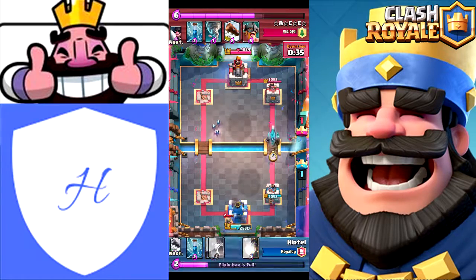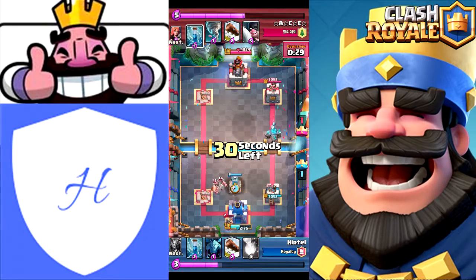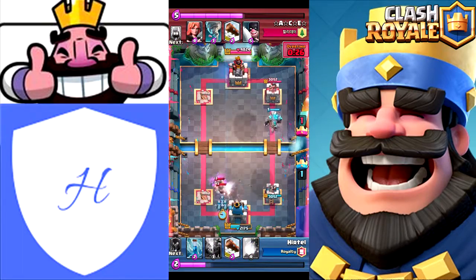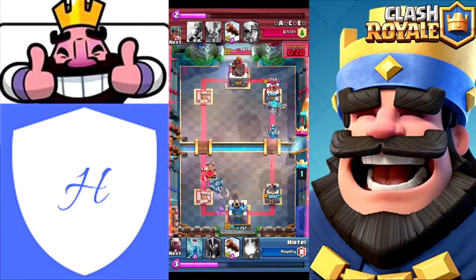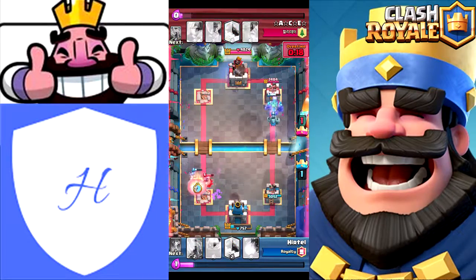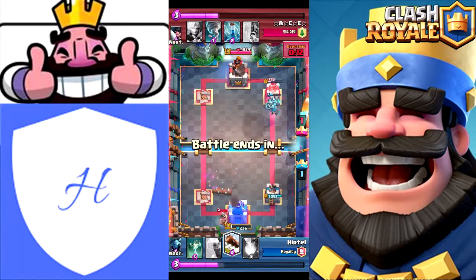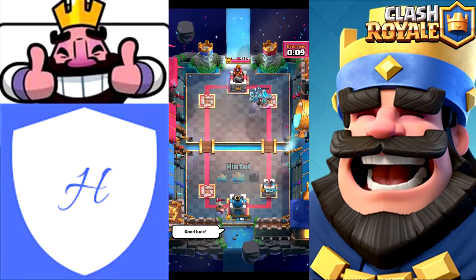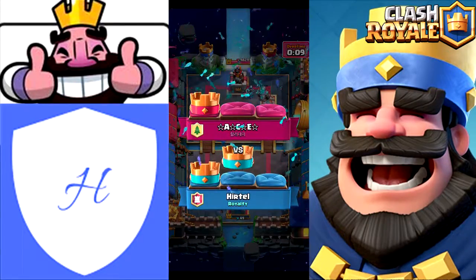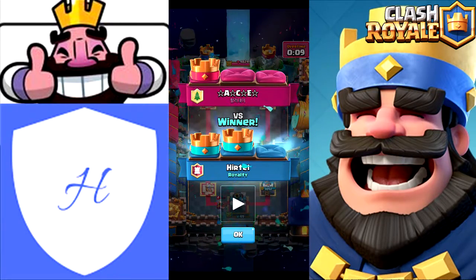He sends in a Miner, and at this point I'm like okay, I'm just going to go for the two crown. Golem at the bridge - he drops E-Barbs, super desperate play for that three crown. I counter with the Tombstone, he Zaps it, Minions drop down. He has an executioner and Mega Minion, I drop mine. His Fire Spirits and Night Witch come in clutch right there. Unfortunately a Miner nearly finishes me - he can't three crown me - 49 health. I end up two-crowning him. That was one of the most intense games I've had in a while, especially with the Night Witch. Luckily I managed to win, so that's always fun.